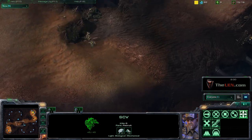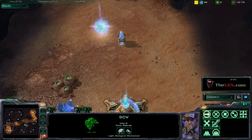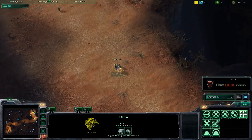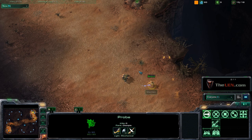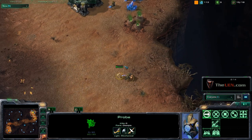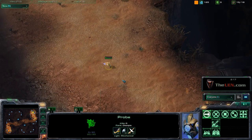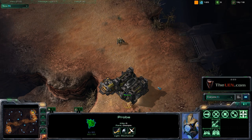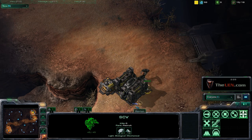He's just scouting me a little bit. I like to send my scout a little later to get an economic advantage — if I scout too early I lose about one mineral per second. Also, a Protoss player doesn't tend to cheese as often, whereas a Zerg player can go for a baneling bust or a spine rush.